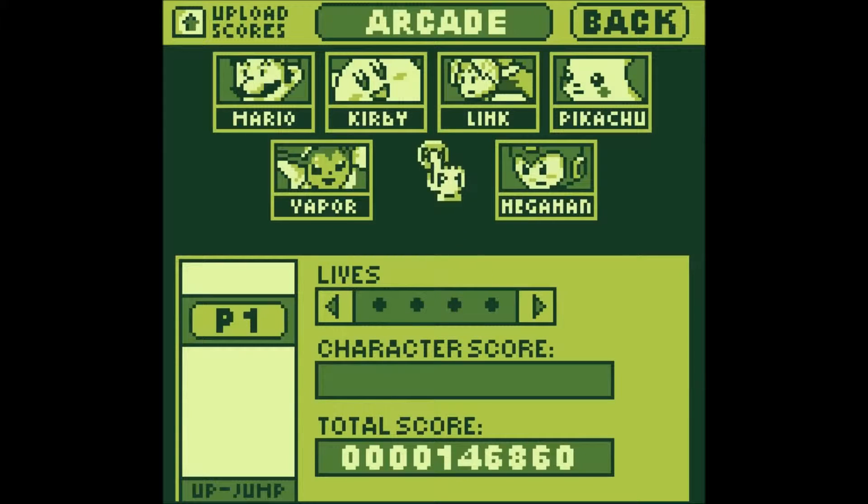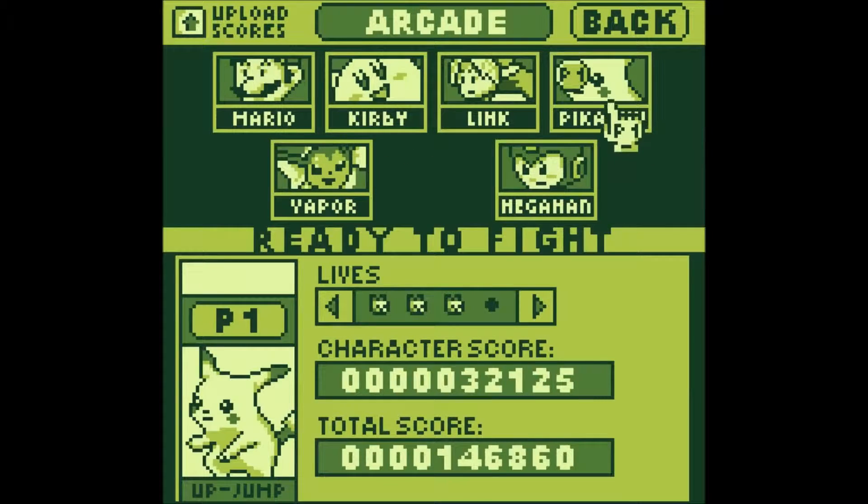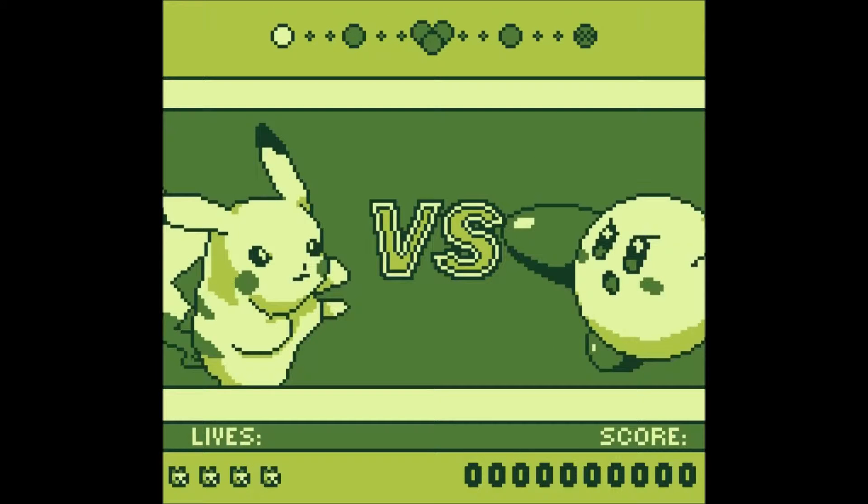In arcade you get to pick your character. You start with Mario, Kirby, Link, and Pikachu. I already have Vaporeon and Mega Man unlocked. I'll explain how to unlock each of those at the end of the video.